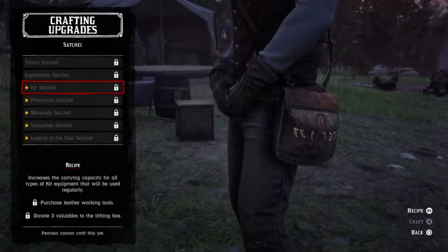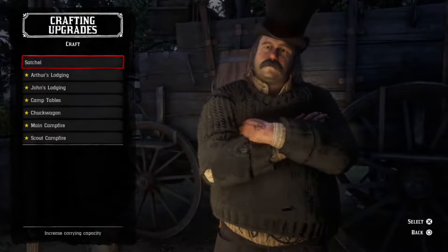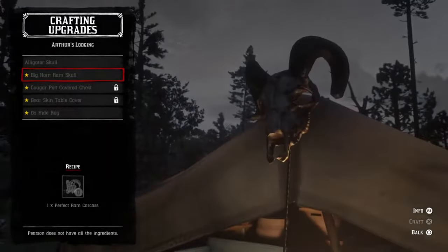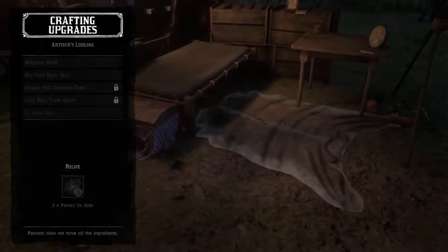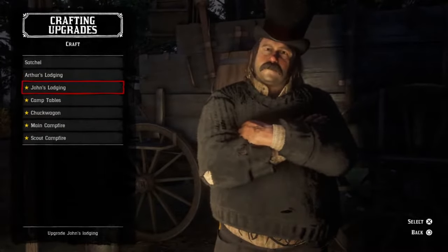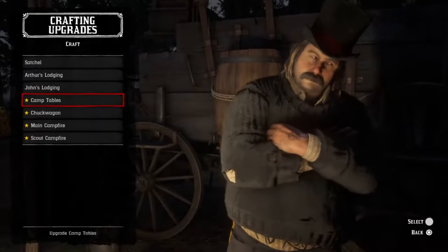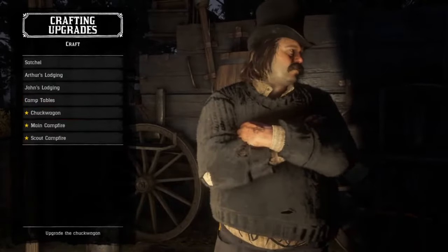Satchels aren't the only thing that Pearson can make — you can also make cosmetic items for the rest of the camp. Scrolling through the rest of the menu will show you exactly what you need in order to make all those cosmetic upgrades. They're not mandatory, but sometimes they're nice to have, such as the rug on Arthur's floor near his tent, a rug for John's tent, etc.